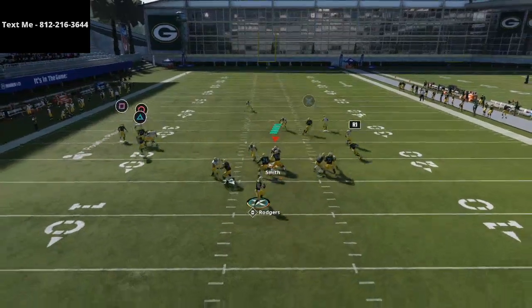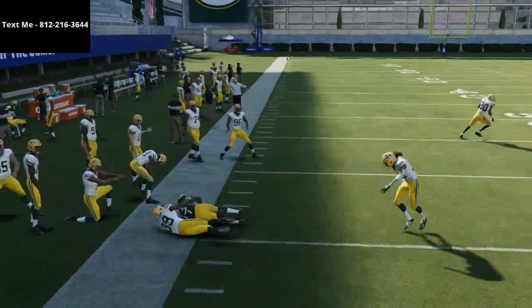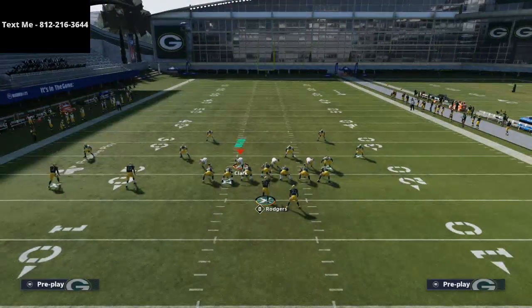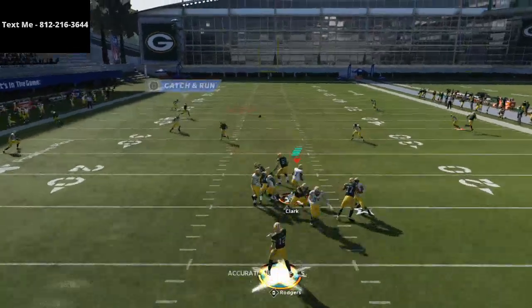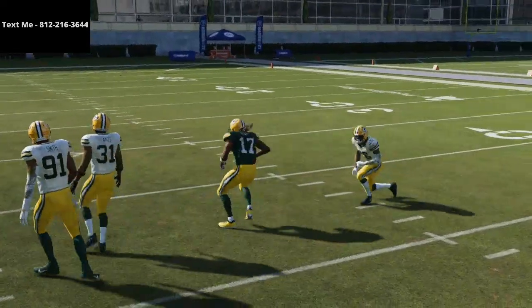This corner route on the left side, if you have a gunslinger quarterback, is going to be able to beat man. You also have the angle route to the running back that beats man. One thing I would recommend is smart routing the tight end. And you also have this nice deep post route that's going to be able to beat most coverages as well. This is just a very well all-around play, so I wanted to share it with you.